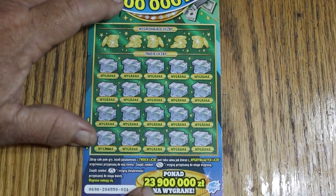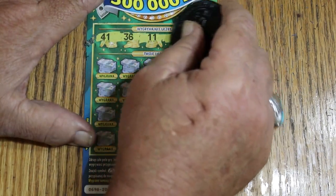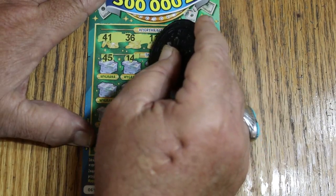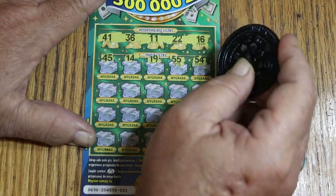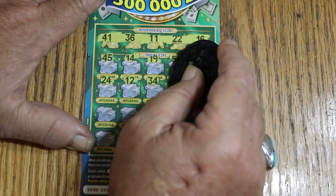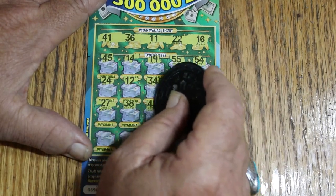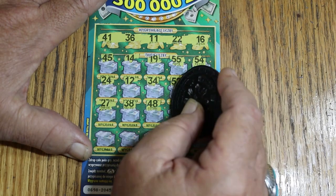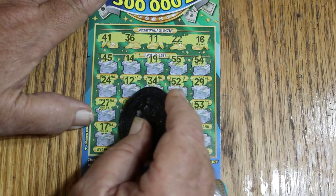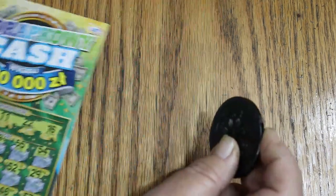Ticket number 21 — let's see if we can do a back-to-back on these strange foreign tickets. Winning numbers: 41, 36, 11, 22, and 16. Playing field: 45, 14, 19, 55, 24, 12, 34, 52, 29, 27, 38, 48, 46, 53, 17, 44, 39, 43, 23. No back-to-back. Alright.